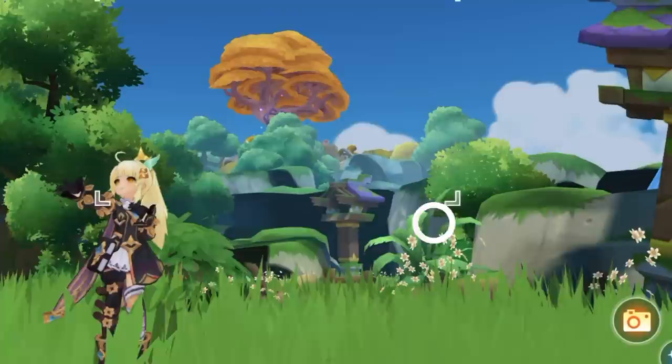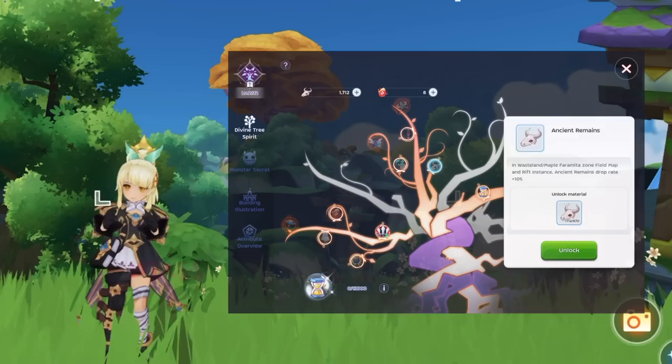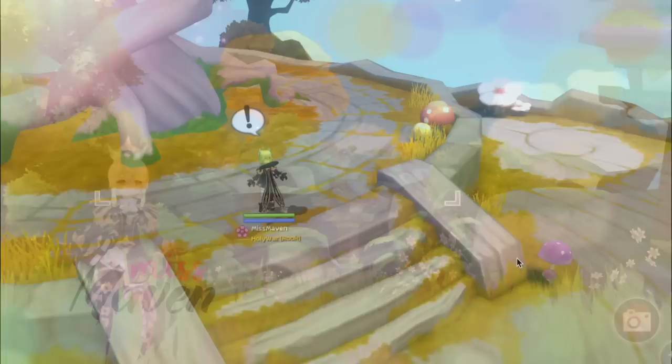Hi guys, welcome! In this video we'll take a look at the newest version of the Wasteland gameplay map and growth system. This is where beginners can earn Xenny, EXP, equipment, time quicksand, and permanent attributes which are important for the early game progress of your character.